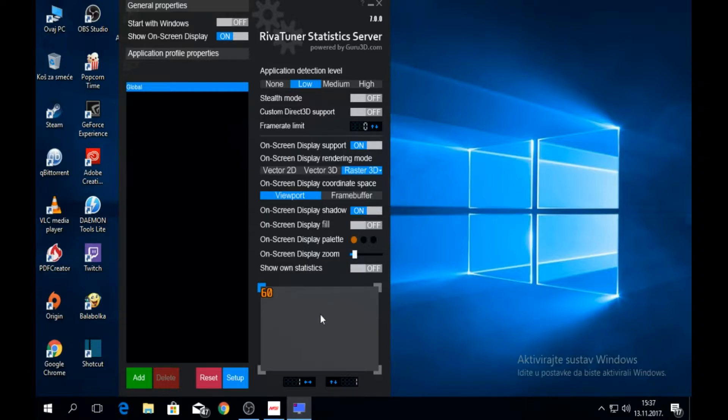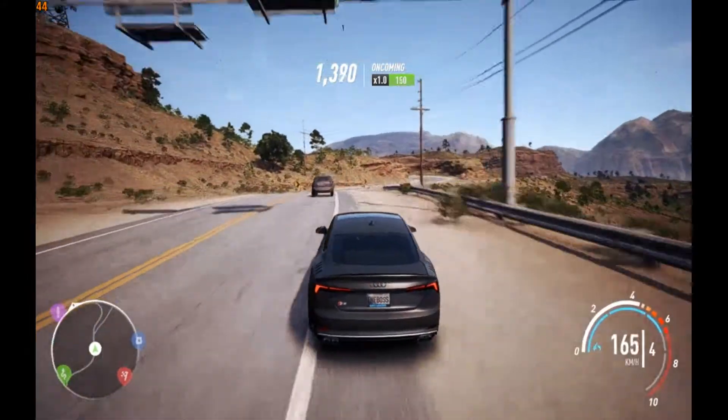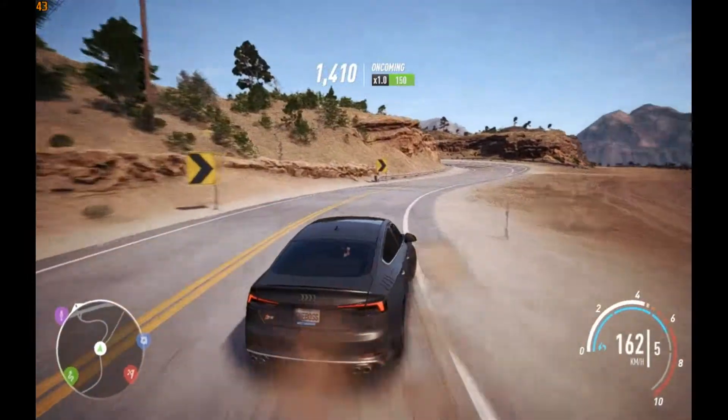When you install RivaTuner you will get something like this. Then do the same thing like me — turn on 'Show Own Statistics' and turn on stealth mode. So you will get your FPS counter in your game, and then you will know what your FPS are.